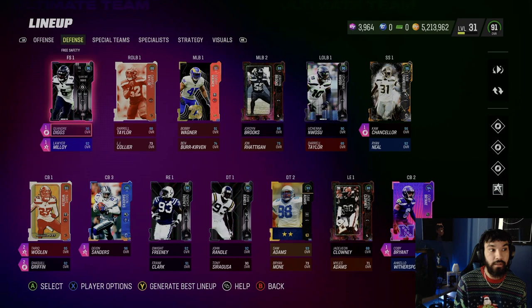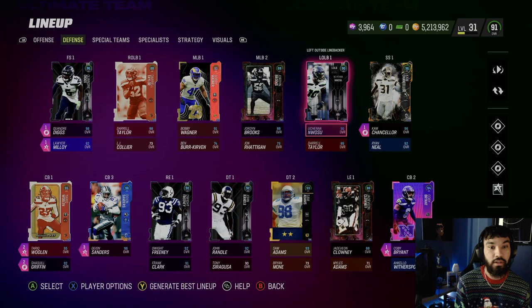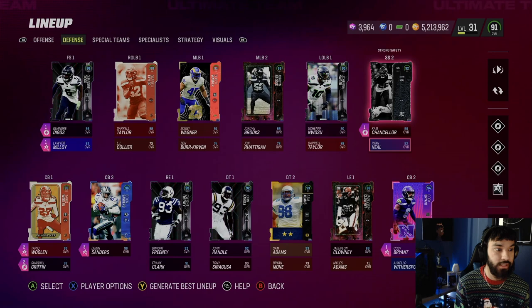On the defensive side, we made some upgrades — we picked up Quandre Diggs and Cam Chancellor and did a gameplay on that. We have Lora Malloy, Daryl Taylor, Bobby Wagner, Jordan Brooks, and Jamal Adams who got Pro Bowl snubbed. Jadavion Wosu had 10 and a half, maybe 11 sacks — he should have made it over Lawrence. We also have Cam Chancellor and Ryan Neal.